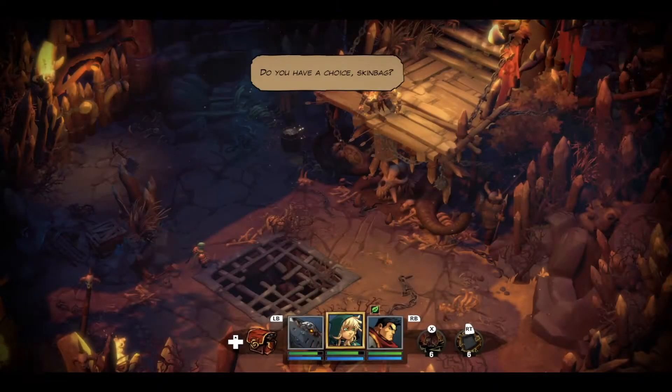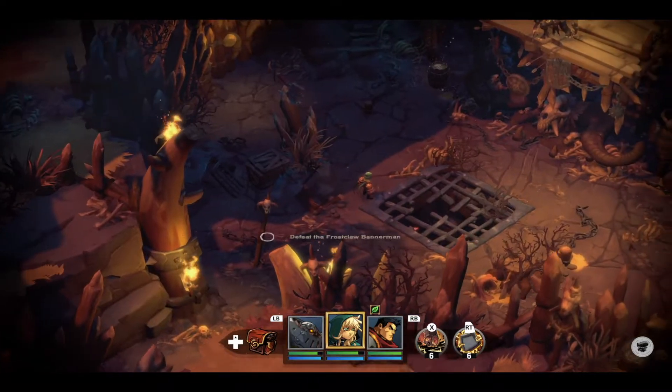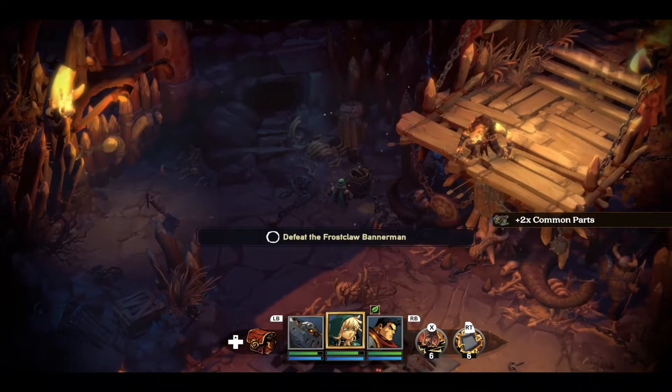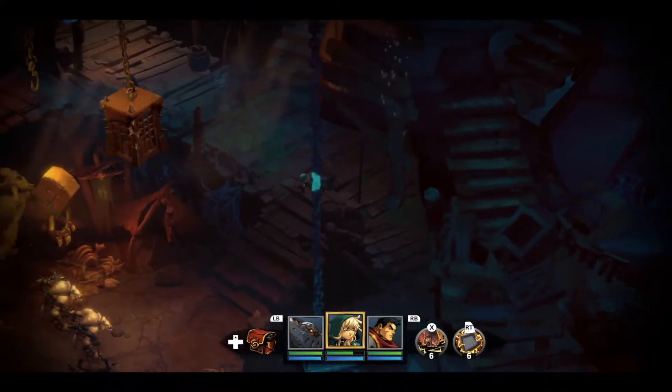Once inside you will speak to an enemy of sorts who will instruct you to defeat two separate tribes: the Frostclaw and the Shadow Fang. It doesn't matter what order you approach these in, so choose a path from this central tile and progress as you normally would. Eventually you will run into a mini boss encounter on each path.